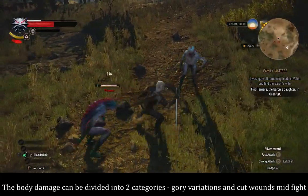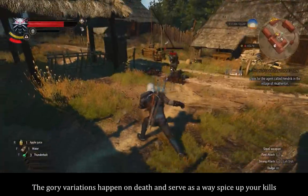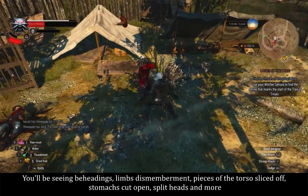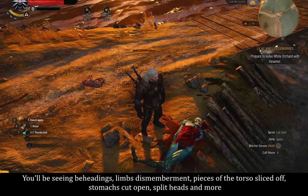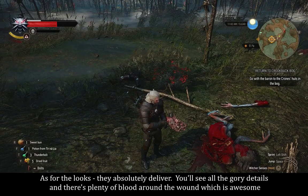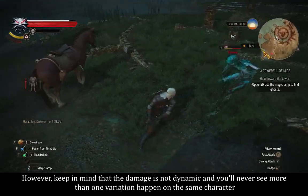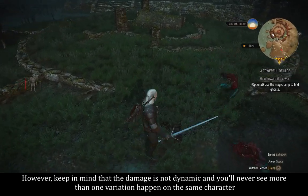The body damage can be divided into two categories: gory variations and cut wounds mid-fight. The gory variations happen on death and serve as a way to spice up your kills. You'll be seeing beheadings, limb dismemberment, pieces of the torso sliced off, stomachs cut open, split heads, and more. As for the looks, they absolutely deliver. You'll see all the gory details and there's plenty of blood around the wound, which is awesome. However, keep in mind that the damage is not dynamic and you'll never see more than one variation happen on the same character.